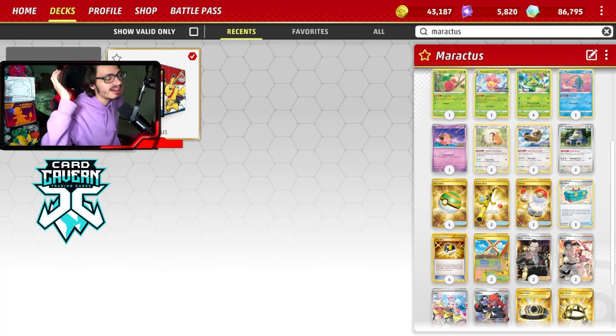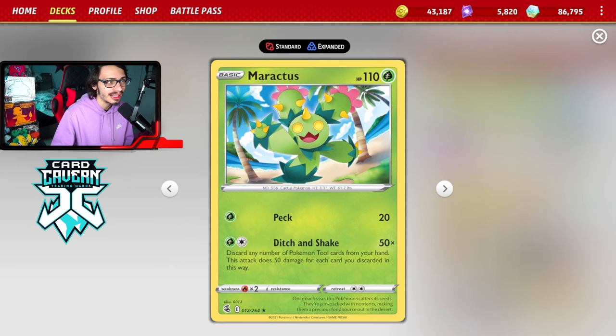Welcome back everybody to me, I'm a PC Live 1v1 deck video. Today we're going to look at the Maractus Snorlax deck. I think this is actually the best tool drop deck right now in our format — better than Electrode and Pachirisu — mainly because Maractus is a Grass-type Pokémon, which is really relevant right now, and it combines really nicely with Snorlax.